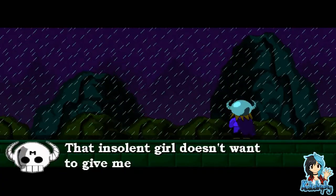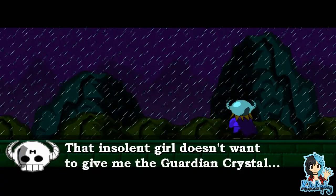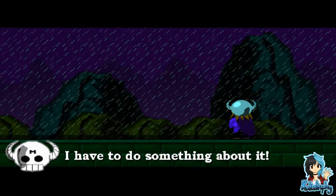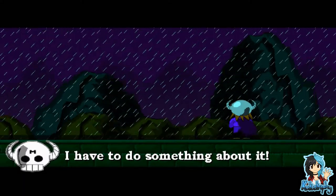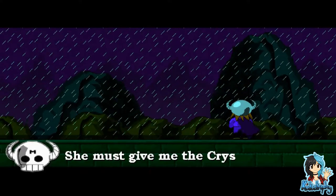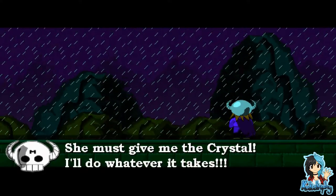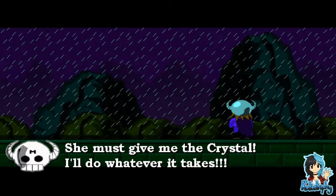"That insolent girl doesn't want to give me the guardian crystal." From what I can see already, the text could go a little bit faster, but that's just my preference. I love how it's got, like, a little M on his forehead. It kind of reminds me of the Dragon Ball series, where they had M's on the head when they were taken over by Babidi.